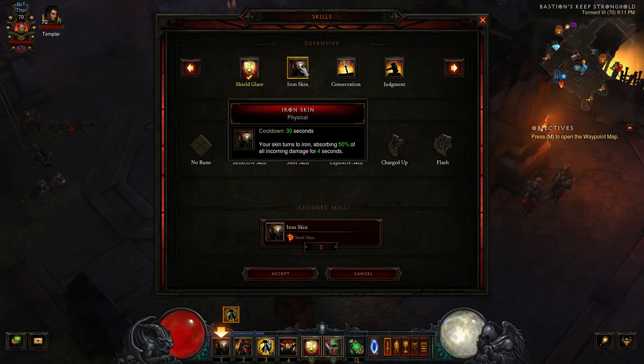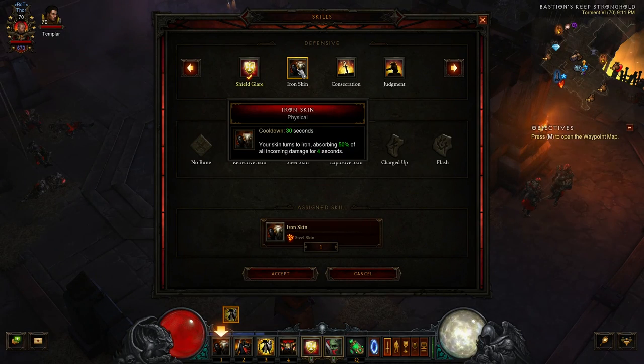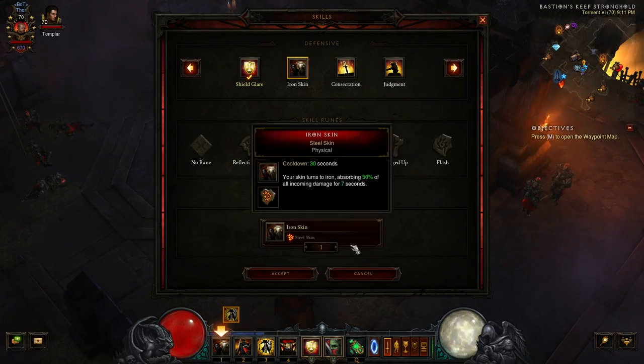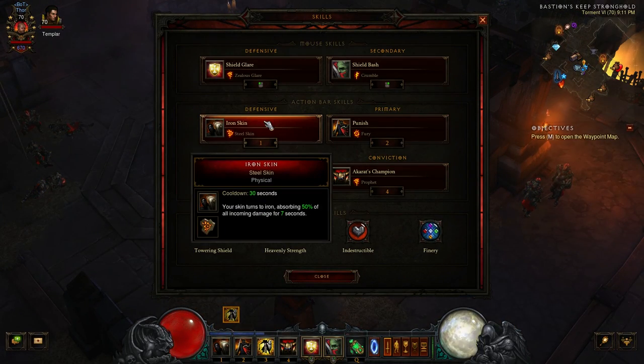Iron Skin increases your Iron Skin duration up to seven seconds, which absorbs 50% of all incoming damage. That's huge, especially on a 30-second cooldown. The mechanics of Roland's is going to make this come around much quicker, and you'll be able to keep that up for the most part during your rifting adventures.